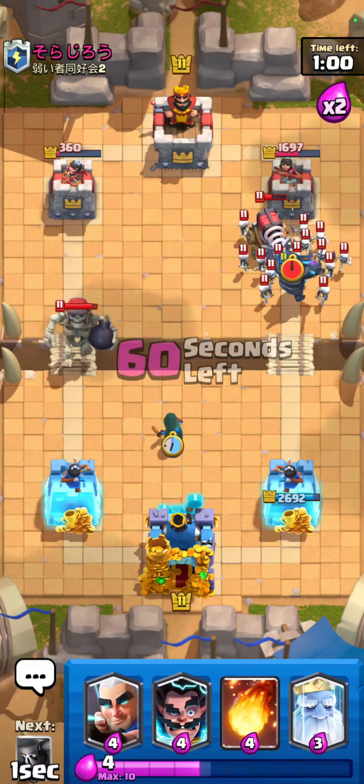I'm going to go for a magic archer down low just to kill that giant skeleton a little bit quicker. I'm going to go for a royal ghost high just so that doesn't get any death bomb on us, and I'm going to go for an E-Wiz right here, and we should be chilling.